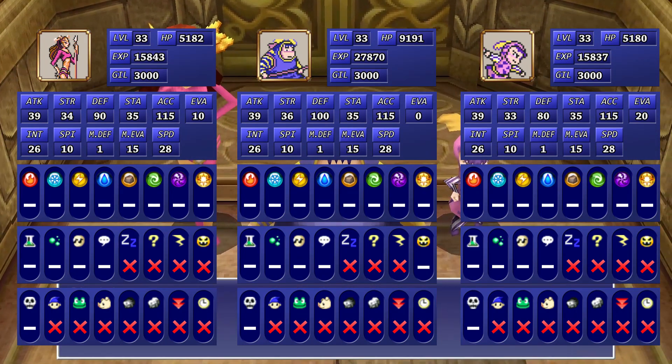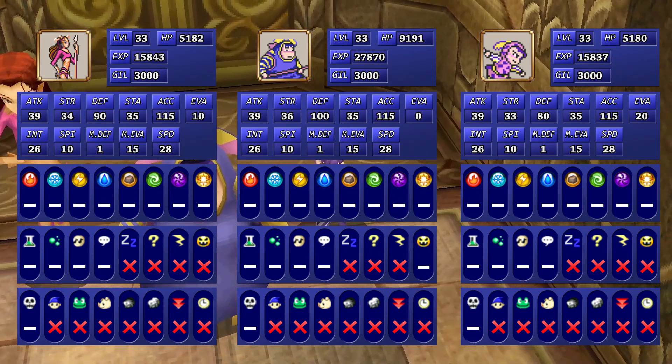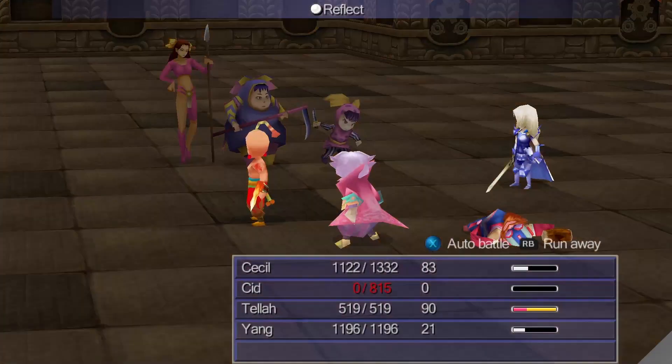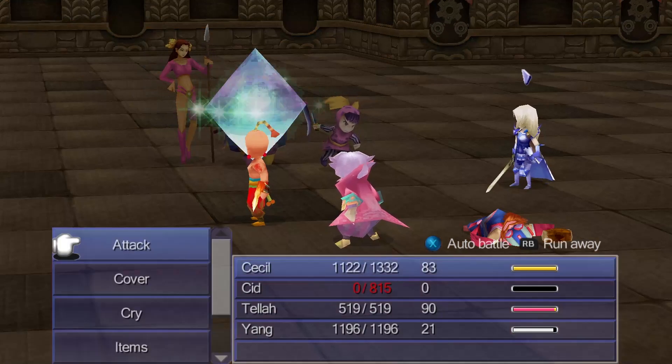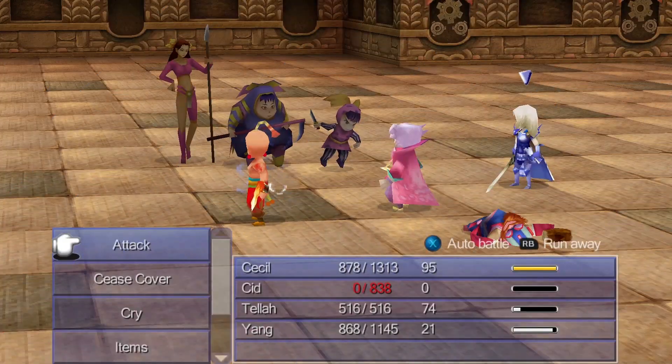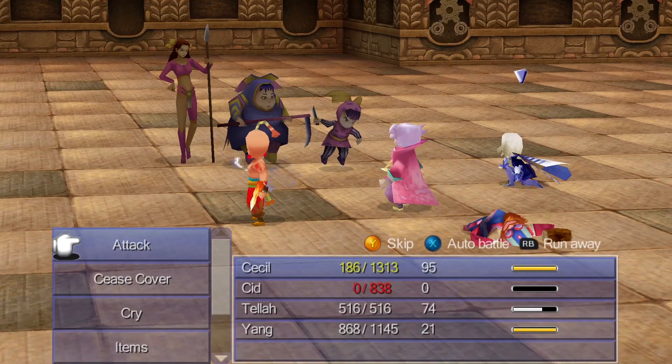The Maga Sisters are the only bosses in the game immune to slow, so we will have to deal with their fast turns. Their pattern is that the left sister Sandy will cast Reflect on the middle sister Cindy, then the right sister Mindy casts a random black magic on Cindy to bounce it back at us, followed by Cindy attacking us — so we'll have to get around that.